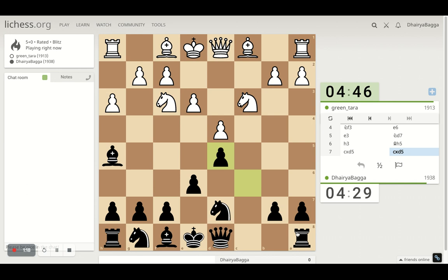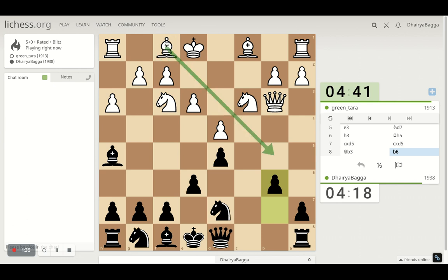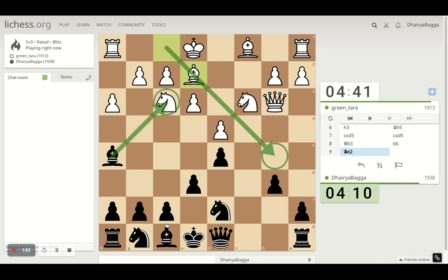I'll take with the c-pawn so that the rook can come in here and take advantage of the open file. He's attacking the pawn there. Maybe I can develop the knight, but then the queen comes in. So I'll play pawn forward maybe. Bishop comes in next mostly — it doesn't. Considering taking on the knight, but I can still wait — there's no hurry for that.